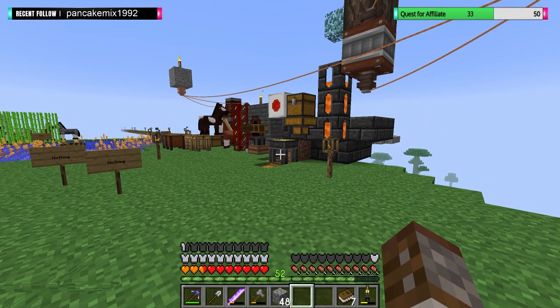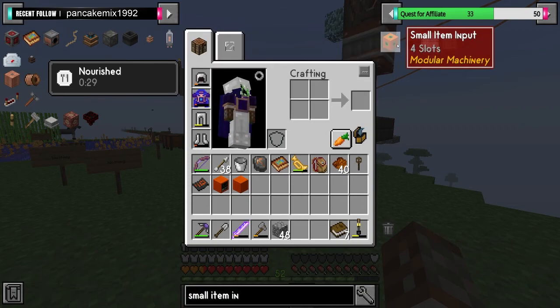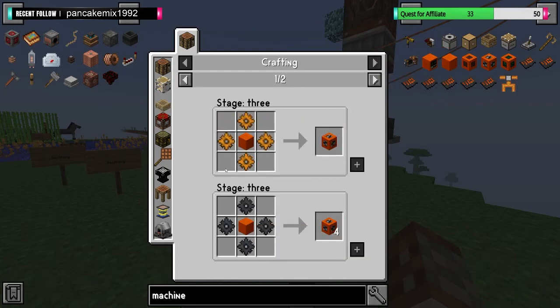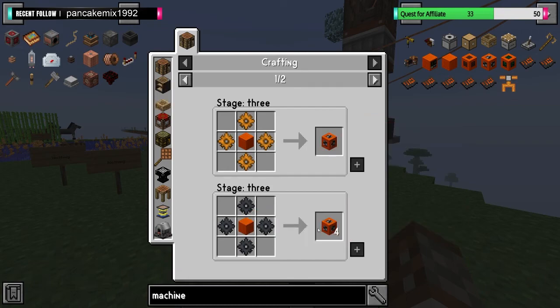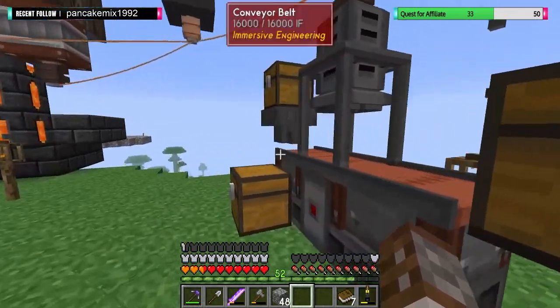So then what's the next thing? Small item input. This requires another modular casing. Do all these things require modular casing? We need the machine gearbox — that requires another casing and loads of copper gears. Steel gears actually. Yeah, we can do steel gears, we've got steel. How much steel do we have? 32. Let's do those four gears now.